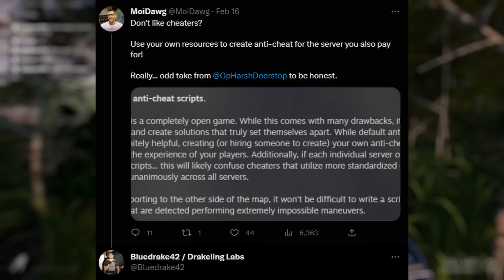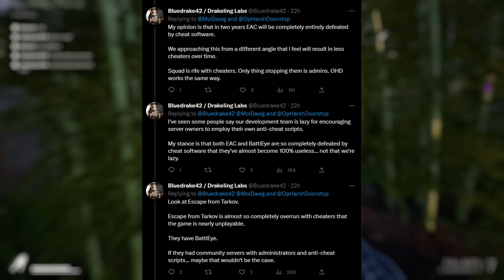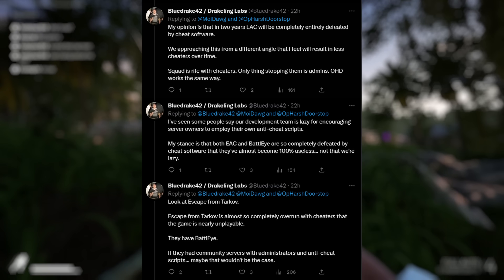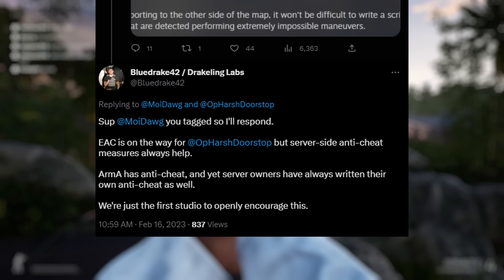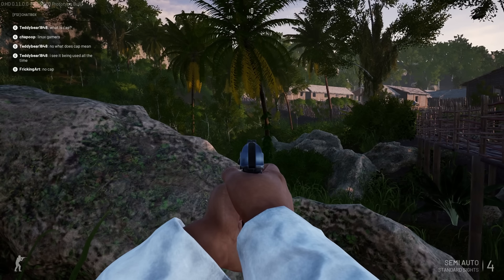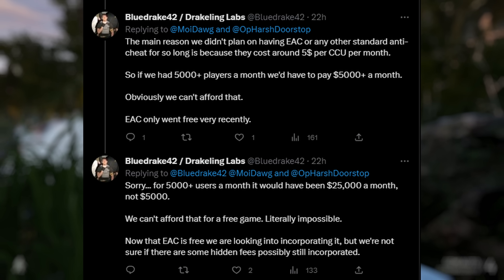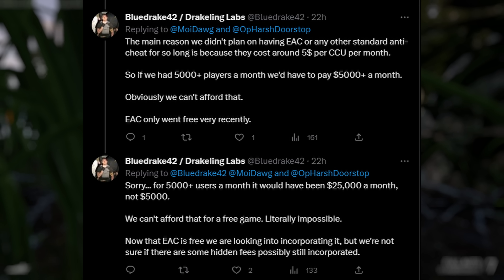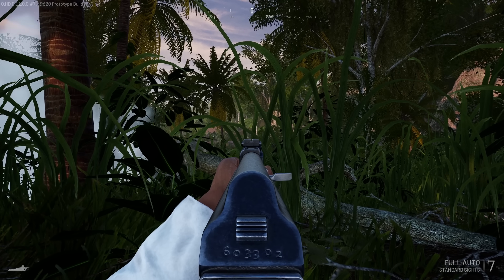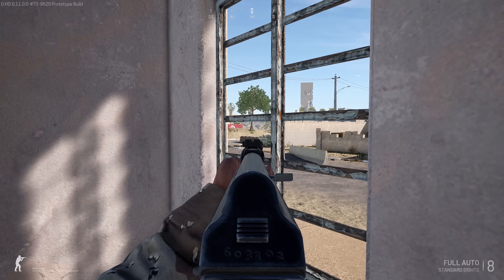So let's take a look at what Blue Drake had to say. My buddy Moidog mentioned the lack of anti-cheat, and Blue Drake responded. He mentioned that he feels anti-cheats today have really been rendered useless because cheaters have essentially overcome those obstacles in other games, and he feels admin-created scripting is a better solution. Apparently Arma does this as well — those admins create their own anti-cheat. He also briefly mentions that Easy Anti-Cheat only recently went free, and had they implemented it during development, it would have been an impossible expense to manage.